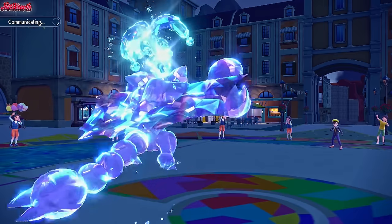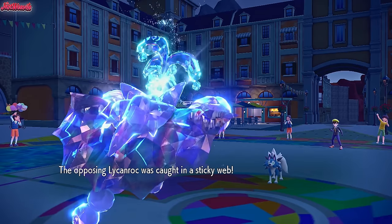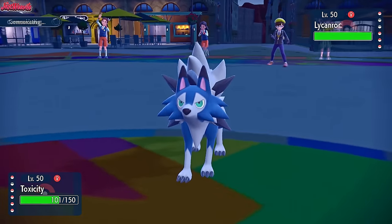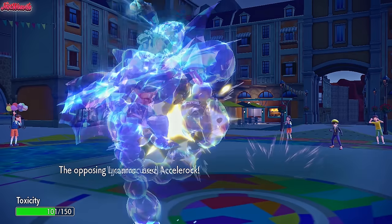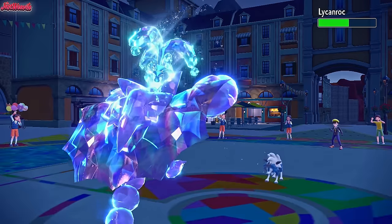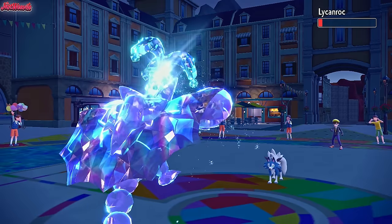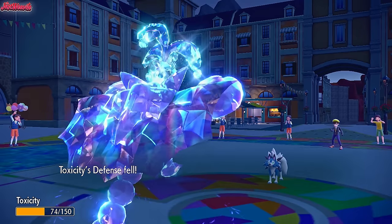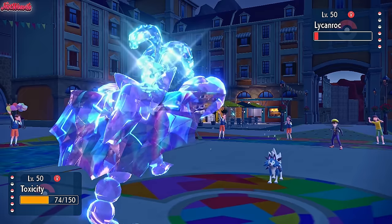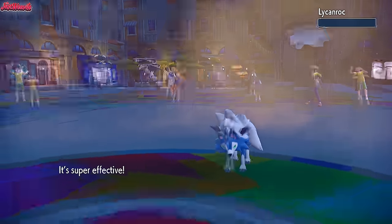We are looking very good right now with this Gliscor. Lycanroc comes through — we can probably take this thing out. If it's Focus Sash, Scale Shot should do it. They might Endeavor us if not. So let's go for a Scale Shot just in case they're Focus Sash. They go for a Stealth Rock to get some damage off. We go for Scale Shot — it's a five-hit KO, can we hit all five? We hit four times, it lives barely, but we do get a speed boost so we know they can't go for an Endeavor. Let's go for an EQ here. They go for another Stealth Rock — we're low on defense, but we take it like a champ. And Lycanroc goes down.